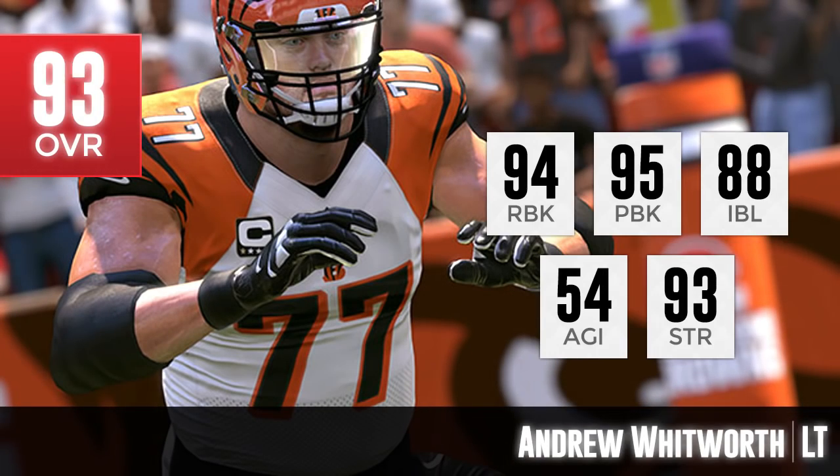Now on to number 4 — a guy who I think gets underrated when people name the best offensive linemen in the league, but it's good to see EA and Madden gave him good ratings to start the season. That's Andrew Whitworth of the Cincinnati Bengals, left tackle. 94 run blocking, 95 pass blocking — even a little bit better than Zach Martin. The nice thing about Andrew Whitworth is that he's really good in all three of the major attributes I've talked about since Madden 25: pass block, run block, and strength. He is 93 or above in all three of those, making him definitely one of the best offensive linemen in this game.